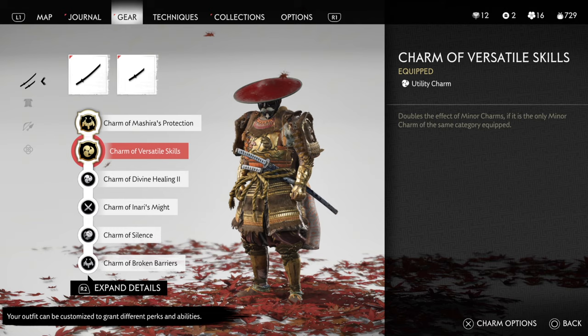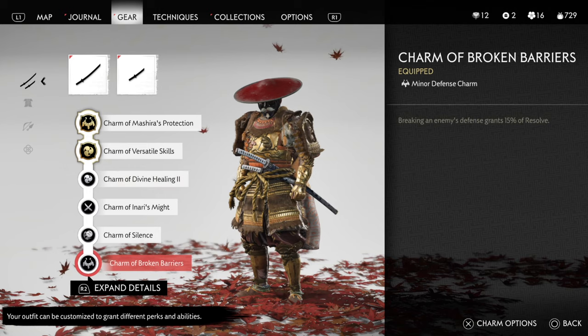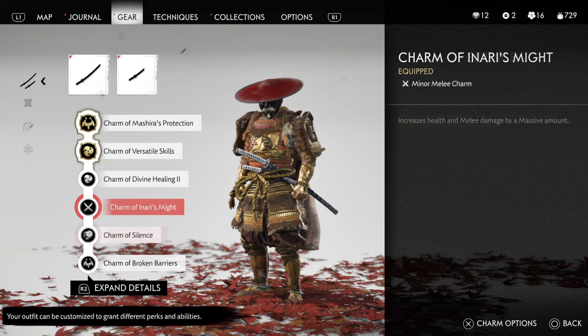We're going to further complement everything by adding in the Charm of Versatile Skills, so our minor charms of their own category get doubled. The charm we're looking to double is the Charm of Divine Healing level two — so if our health is below 50%, we get a 60% health boost, which is why you can see me gain all of my health back every single time I get hit. We're also adding in the Charm of Broken Barriers, so as we do the special dodge counter-attack, blind enemies, and break barriers, we get plenty of resolve back. The Charm of Silence doubles that resolve return even more. And lastly, the Charm of Inami's Might gives us the health buff and attack buff so we can finish off enemies quickly after breaking their barriers.